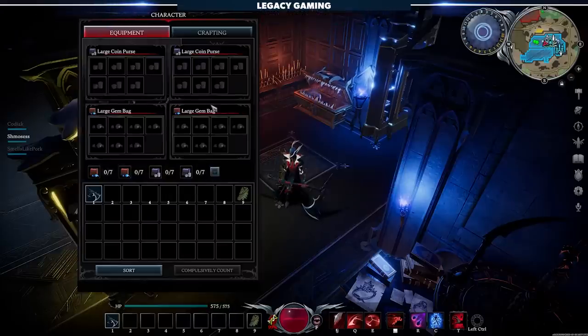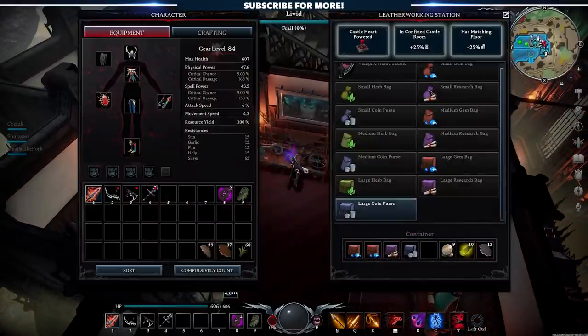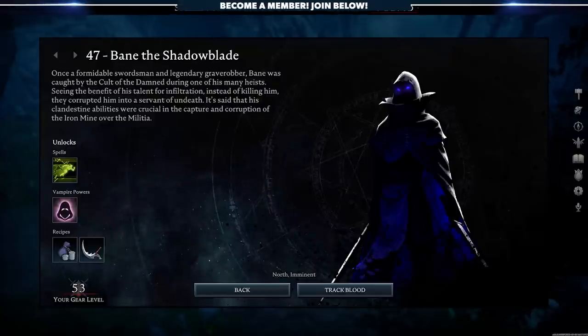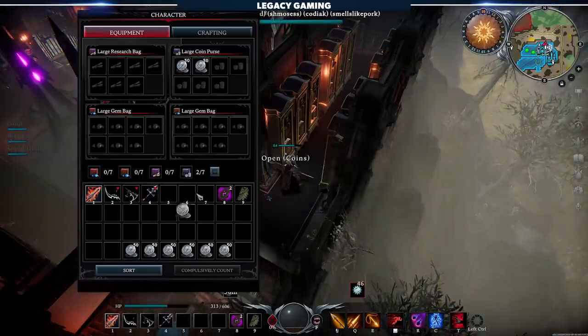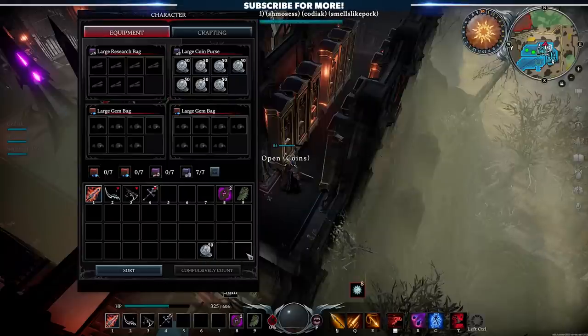At level 30, we gain access to the brand new bag system, and by taking down Lydia the Chaos Archer, you unlock the new Leather Working Station. Here, you'll be able to initially craft small bags for additional inventory space to hold items specific to research, herbs, and gems. At level 47, you'll take down the V-Blood boss Bane the Shadow Blade, and he'll reward you with your fourth bag option, the Small Coin Purse. This item will completely shield you from the effects of Silver and Gold Sun coins, and since you have flexible bag slots, you're looking at the potential to carry around 12 full stacks of Silver or Gold Sun coins without ever needing to take a resistance potion. Talk about a great quality of life update.